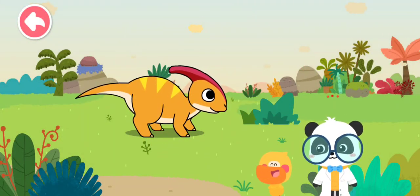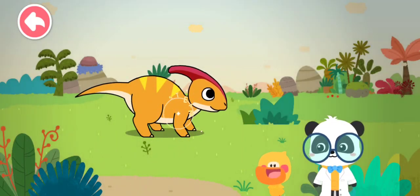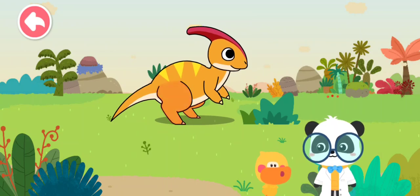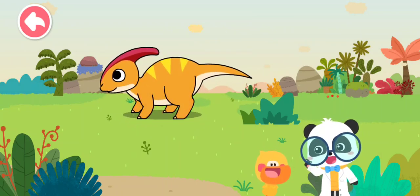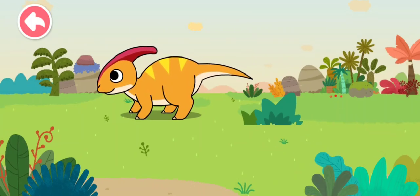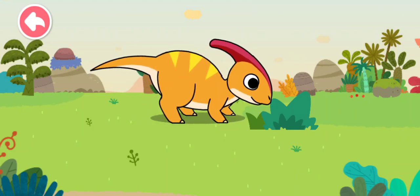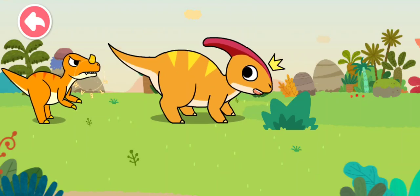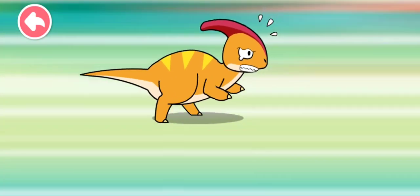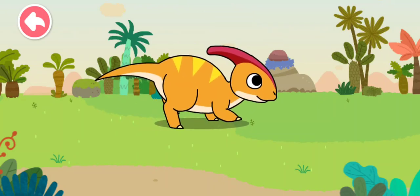Parasaurolophus is really special. It can move on all its four legs as well as two hind legs. That's right. Parasaurolophus has a unique way of moving. It moves on its four legs when searching for food, so it has to lower its head for vegetation.